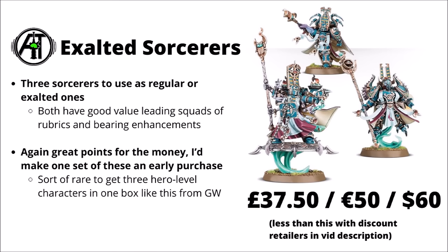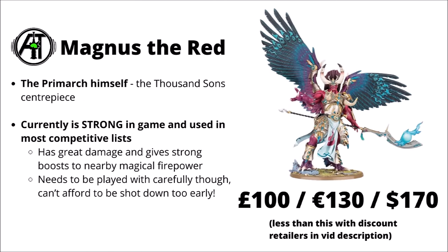Maybe the next purchase being a second box of Rubrics perhaps. When you've got a core force on the go, I would consider getting Magnus the Red if you have interest in landing the Legion's Primarch. It's certainly a very expensive model at £100 or $170, but does take up around about a quarter of your force at 2,000 points. Currently if you want to play Thousand Sons with their strongest list, he is kind of necessary — used in pretty much every competitive list that does well. He's a bit of an overall linchpin for the faction, with enormous psychic power, the Gaze of Magnus, powerful melee, and a good linchpin ability to boost other units nearby. He does need to be played carefully though, as you really can't afford to have him shot down too early, but also can't afford for him to be too far back and out of the game.